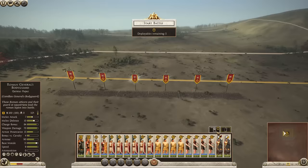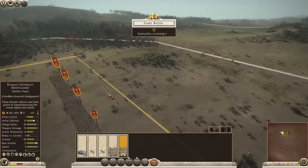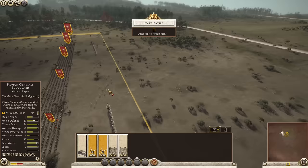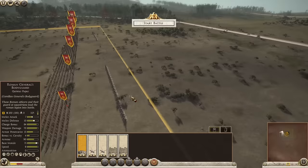How do I place equipment? I have 100 hours in Rome 2 and over 500 in Attila, yet I never figured out how to place equipment. I tried so many methods but it never worked. Turns out you just select the equipment that you want and then right-click and drag it onto the battle map. Here I was trying to left-click on the equipment itself and drag it onto the unit in position.